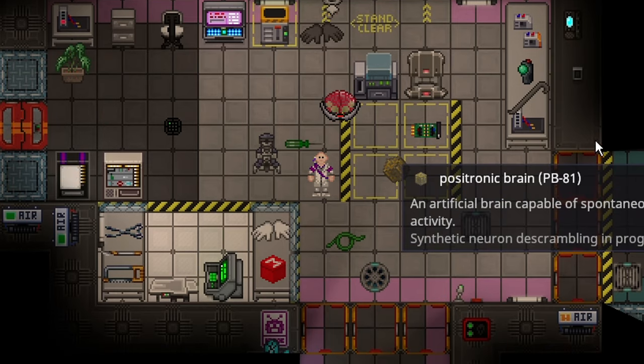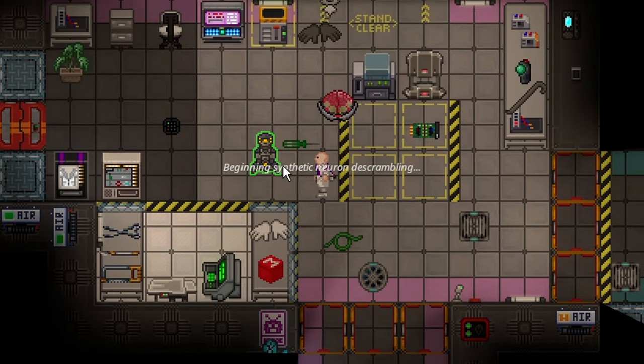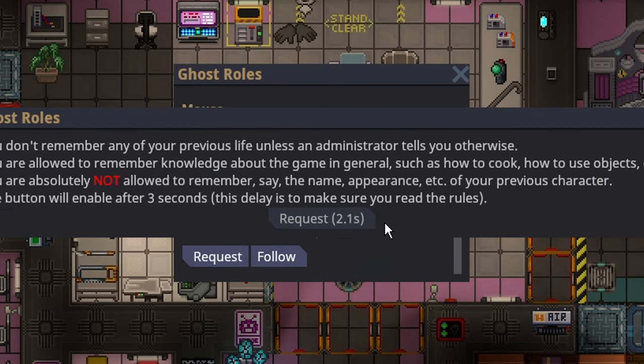It doesn't look like you can re-ghost into it. Yeah, that's broken. I will report that. So, assuming somebody doesn't ghost out of their immediately new brain, you can request it.